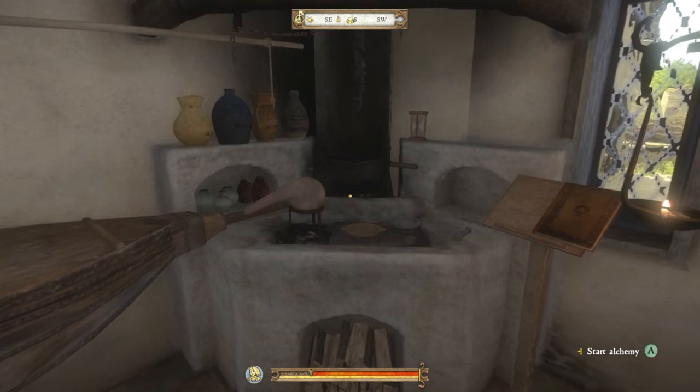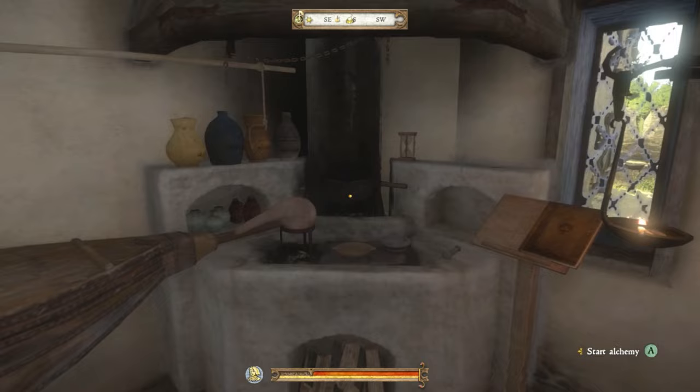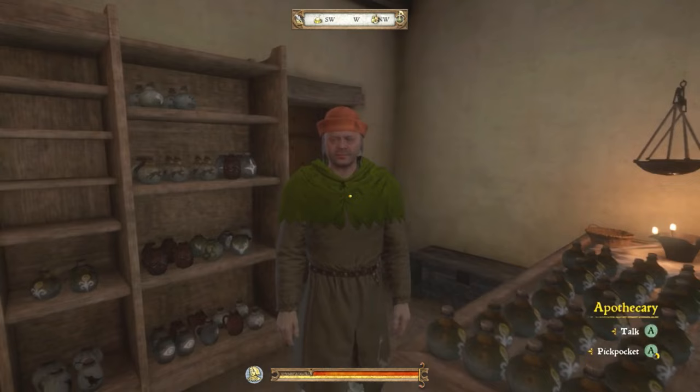Today's guide is going to be for the alchemy skill, which I believe is one of the best skills to level up in Kingdom Come: Deliverance. It is profitable, it has a lot of buffs associated with it, and it's overall something that is extremely beneficial to have, along with all the tips and tricks to maximize profits and leveling.